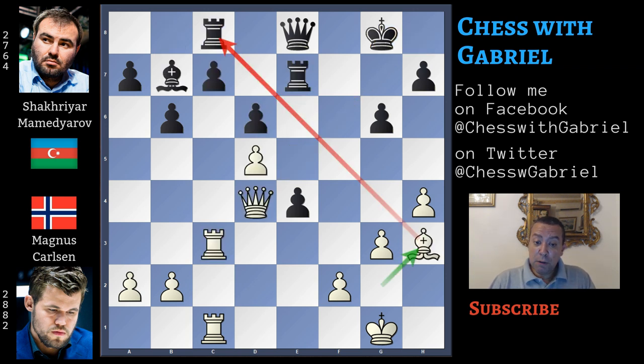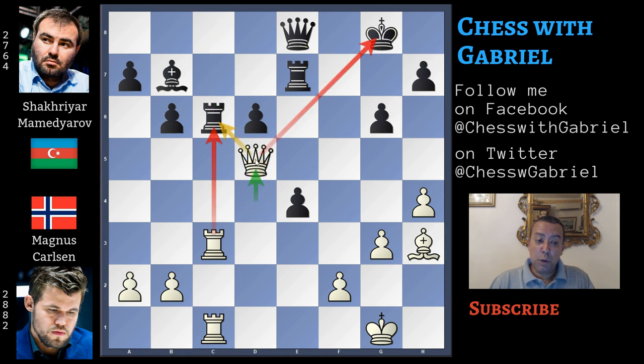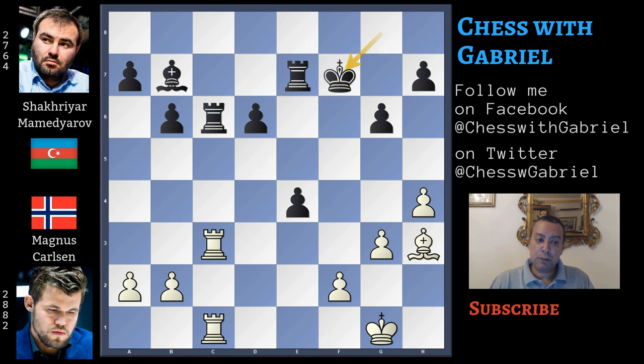Going back to our game, after bishop to h3, Mamedyarov continues with c5 attacking the queen. This is not the best move because we said that probably queen to f7 is the best try, even if the game is lost. Carlsen captures en passant, rook captures, but after queen to d5 check, Mamedyarov resigns because one piece is lost. In fact here the best idea is queen to f7, queen captures, king captures, captures, captures, captures - and it's a complete bishop down for a pawn, and this is game over.